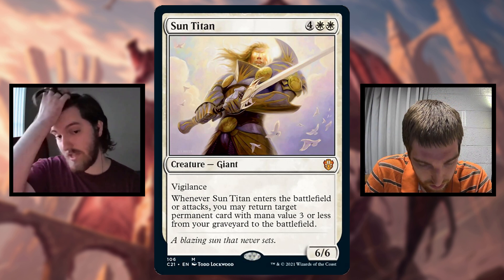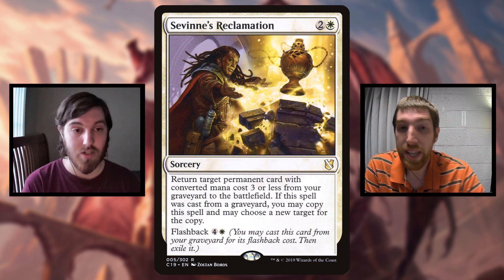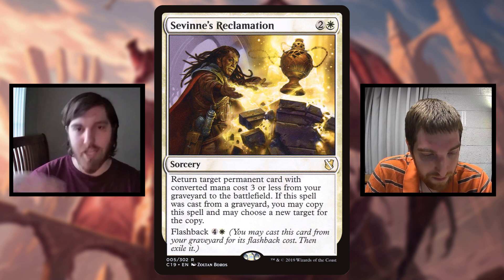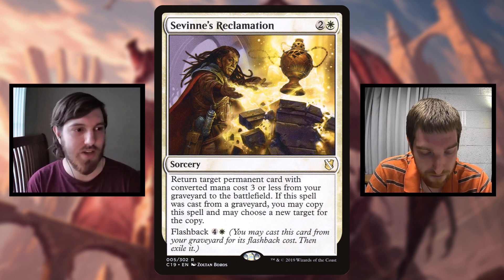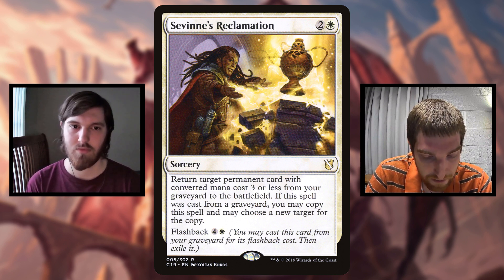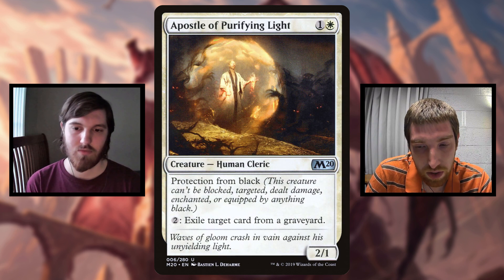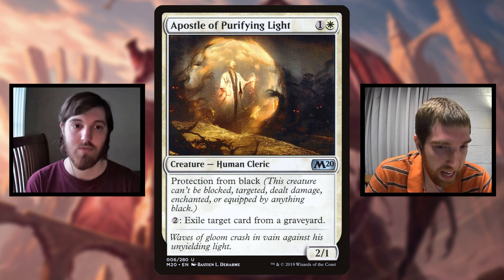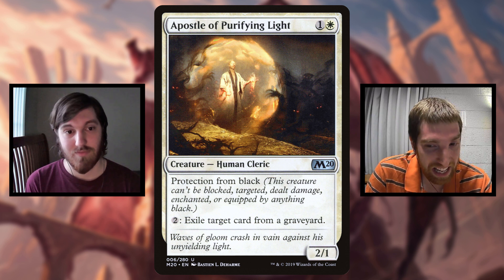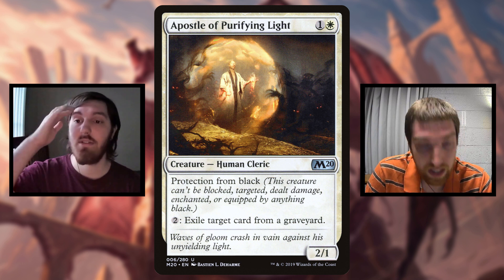Another flashback card is Savine's Reclamation, which is just Sun Titan as a spell. But when you flash it back, you're going to get two of those triggers off of Quintorius, which is really sweet. And then Apostle of Purifying Light - a 2/1 for two with protection from black. Pay two mana any number of times, get that many 4/2s, if you have cards in your graveyard to exile. That is really good.